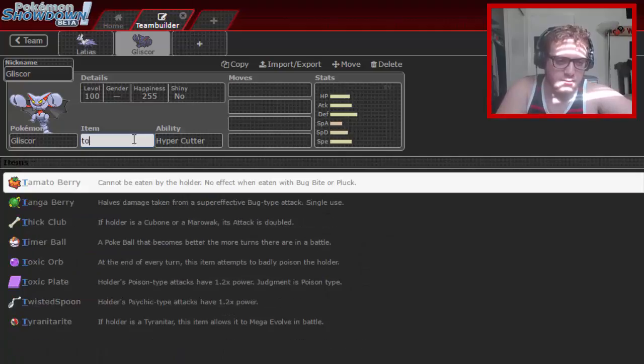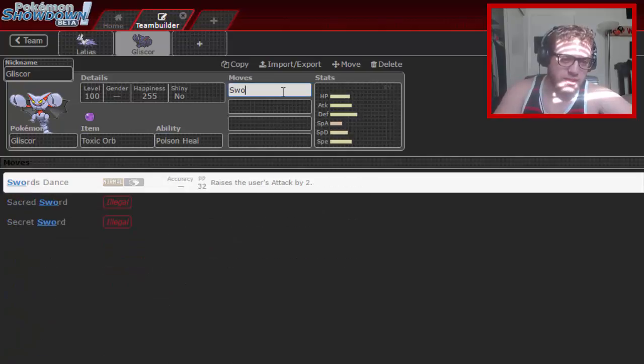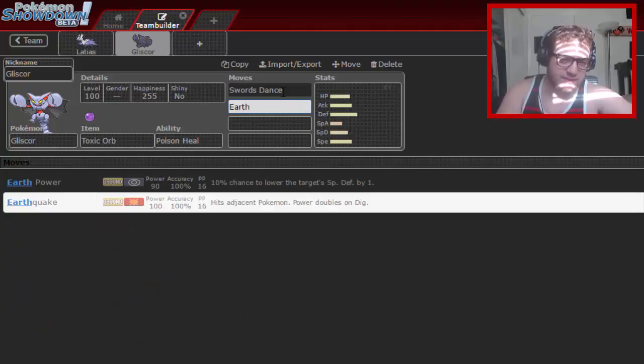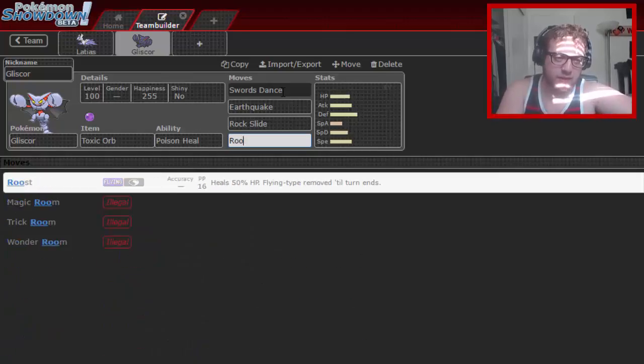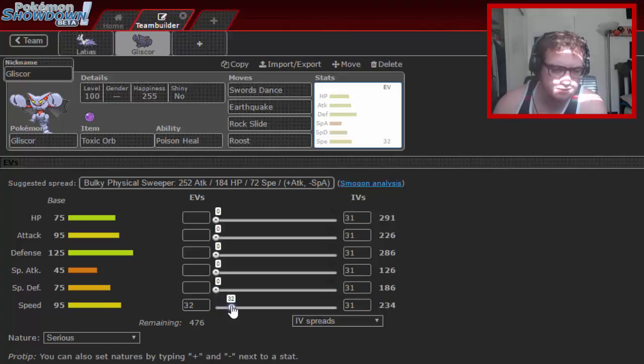The other Pokémon we're using is Gliscor, to be a status absorber and also to sweep alongside Latias. Instead of the usual Knock Off, I'm running Rock Slide so I can hit incoming Tornadus and Landorus-T for good damage. The EV spread may seem weird but it's actually something that's recommended a lot.